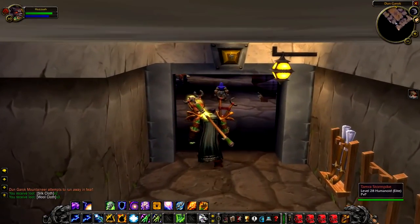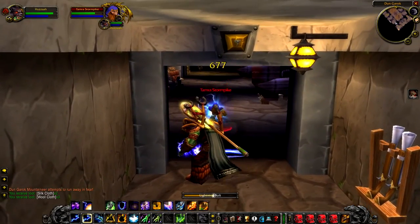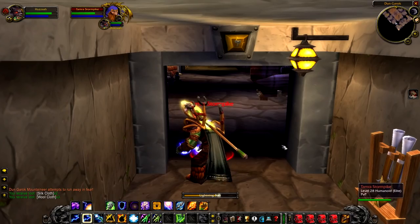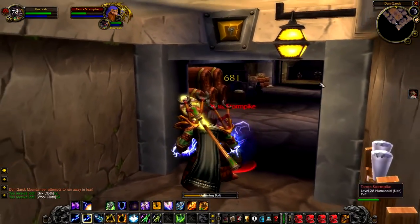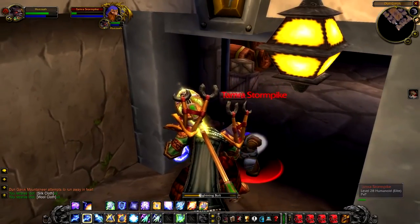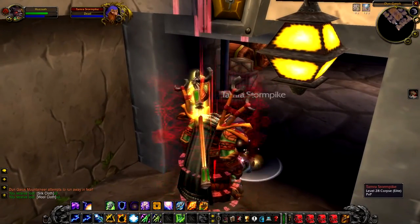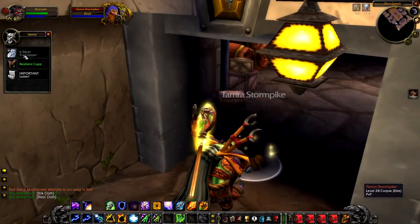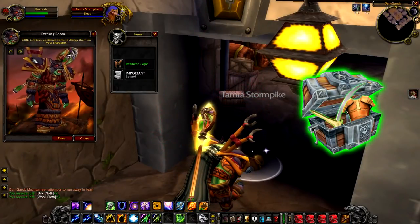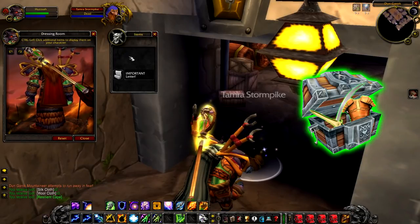I would not advise going for this rare unless you're specifically on the quest that sends you into Durngaric, because in Vanilla WoW everything in Durngaric is an elite, so it's really painful to go in here by yourself — you're always going to need a couple of friends. That said, if you are on the quest to kill Captain Iron Hill, definitely do it. He's on the way, you're going to get three greens. He does just drop a random green with no unique loot, but if he's on the way, you might as well take it.